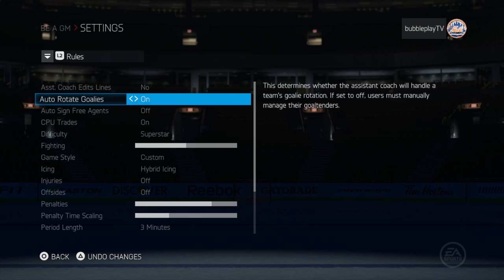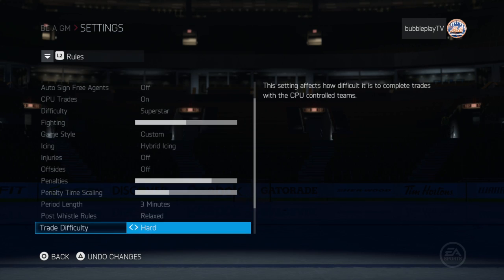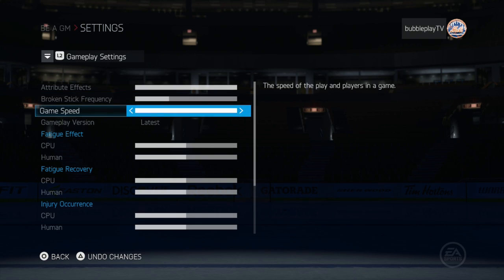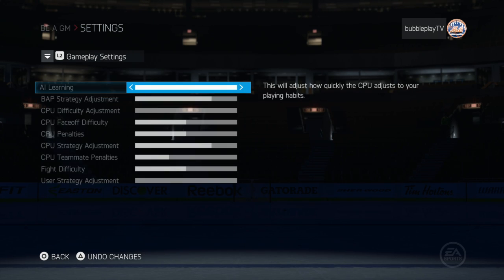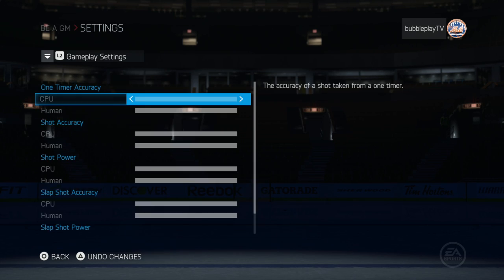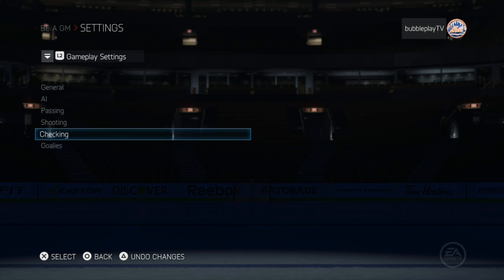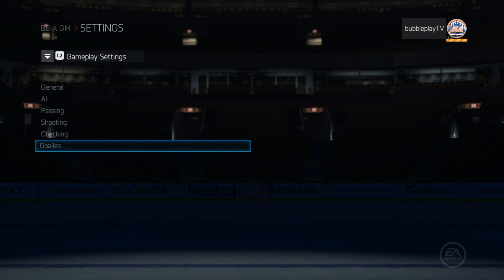I will show you the settings. Period length is the smallest — three minutes. I adjusted the sliders a little bit: I made the game faster, I made attributes matter more. For passing, I made it a little bit easier for the computers. For shooting, I made their shots a little bit better so they can actually score some goals, because periods are short and we don't need 1-0 or 0-0 games. For goalies, I put goalie cover frequency to minimum so goalies would throw the puck in more often — it helps the speed of the game.